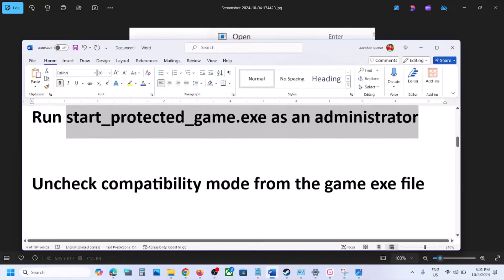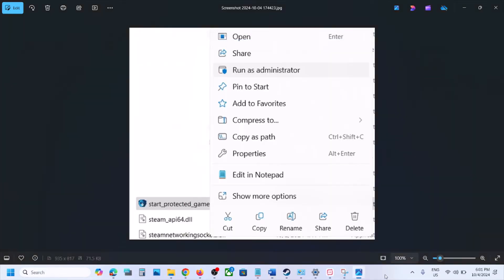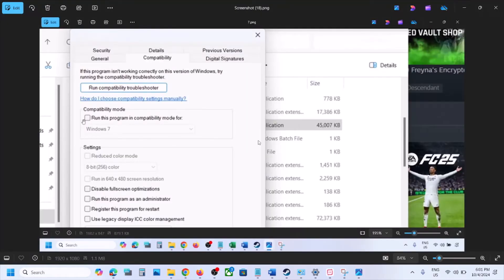The next step is to uncheck compatibility mode from the game exe file. Go to the game installation folder, right-click on the game exe file, and if the compatibility mode box is checked, uncheck it. Then click Apply at the bottom and launch the game to check.